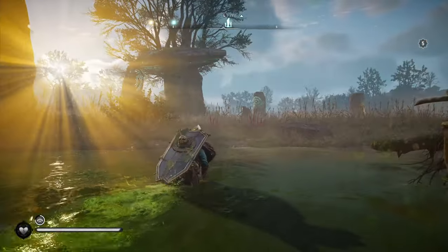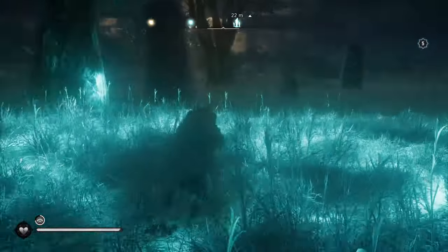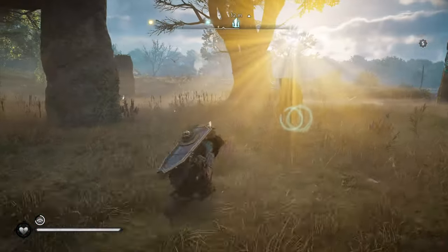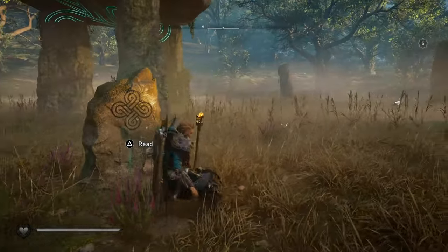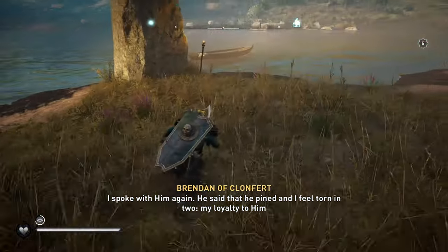We're going to walk up to the center and activate the middle. You don't really need to — just go ahead and hit your Odin Sense and you can actually find the solution to this. But we'll go up to the middle just for simplicity's sake to show you guys what the actual patterns should look like. So we've hit our Odin Sense and we've seen what it looks like.